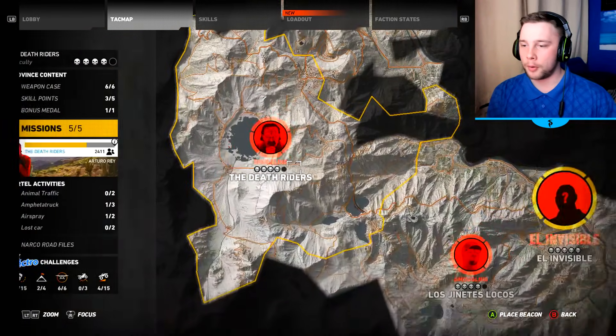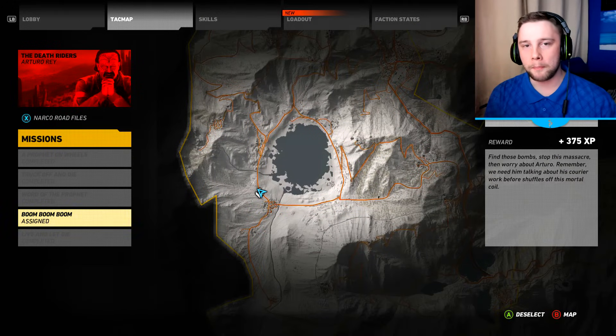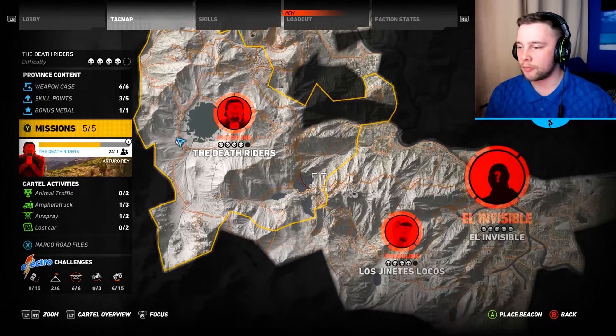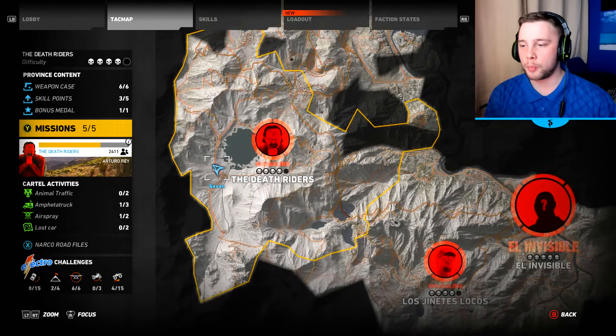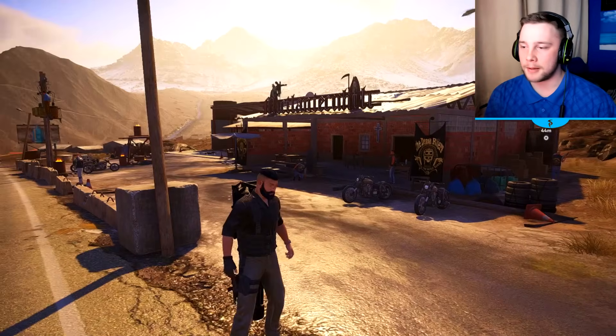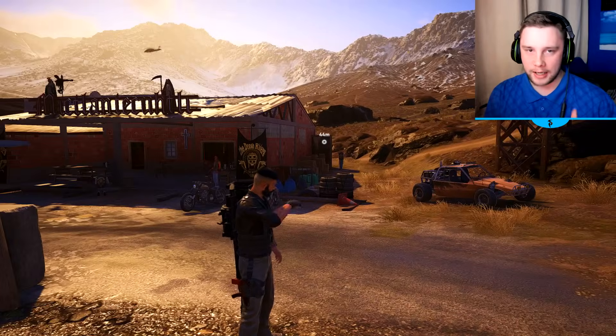The Death Riders section is at the bottom left. I've completed all the missions anyway, and you're looking to start a mission called Boom Boom Boom — it will spawn you just where I am right now on the map. The beautiful thing about this is, even if you're in one of the different districts and you need to get to the mission, there's a spawn point dead on right next to it, which is this bar here.